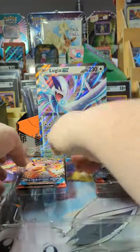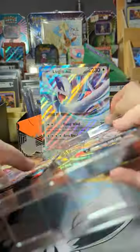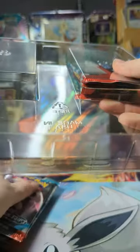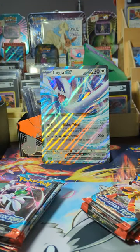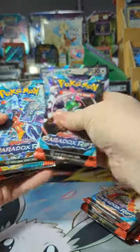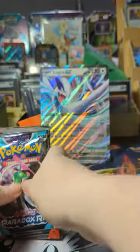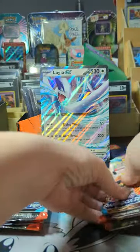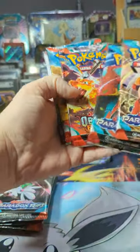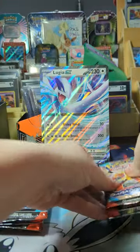This time I'm gonna go right, you can go left. So in my stack I've got a Paradox, two Paradox, an Obsidian, and three packs of Scarlet and Violet. Alright, in your pile you've got two Paradox, and three Obsidians.